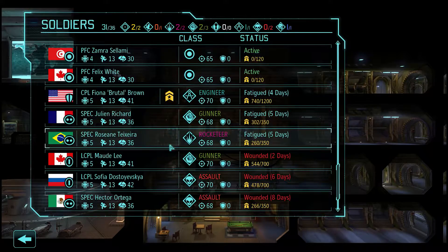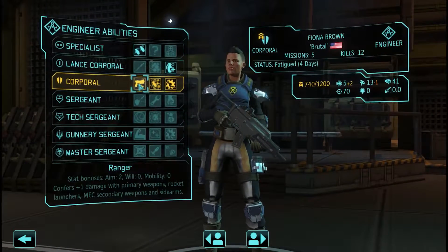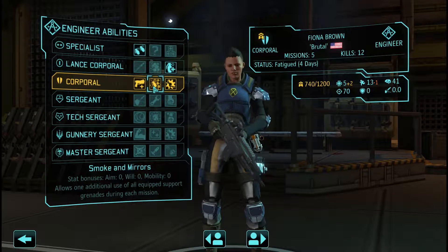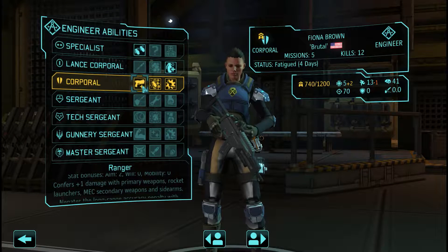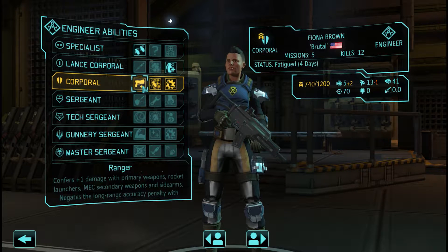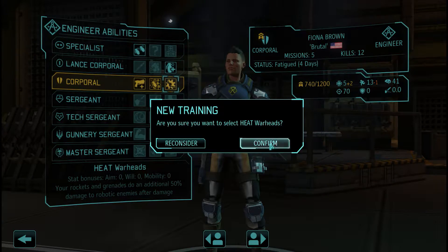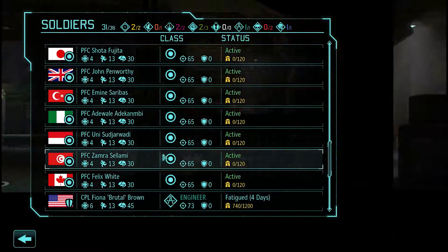But it's time for today's only promotion — our very first corporal, Fiona Brutal Brown. Ranger would improve Brown's firearms damage, while smoke and mirrors would allow extra support grenades. But Brown is a sapper engineer, a brutal goddess of death and destruction, and every feat we take is to further those ends. So with that in mind, we pick up heat warheads, which will allow her grenades an additional 50% damage against robotic enemies — invaluable given robotic enemies' damage reduction.